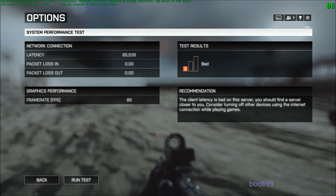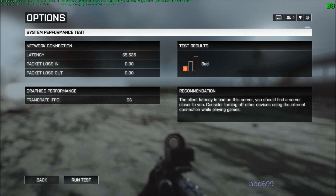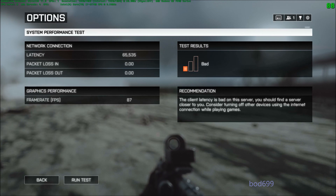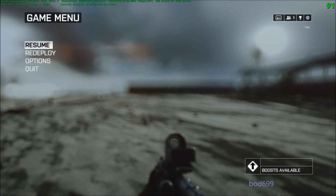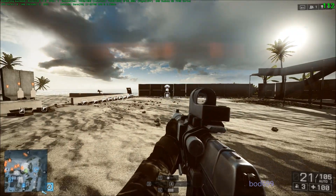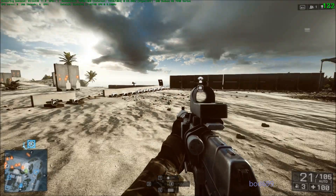Run it again just to make sure — yeah, 86. One thing I have noticed: BF4 bringing up the menu drops you like 20 FPS. That test showed 86. Try it a third time — shows 87. But if you watch, soon as you back out of the menu and get back into game, we're at 90, then boom, up to 120. So it's like 25-30 FPS just from having that menu open. Crazy.